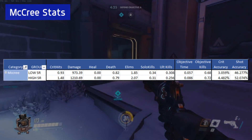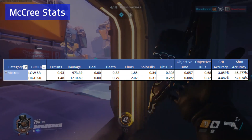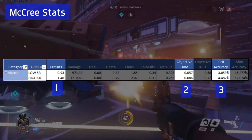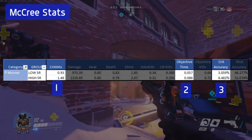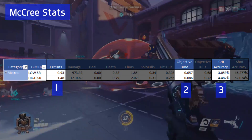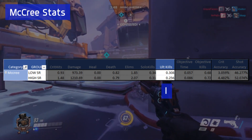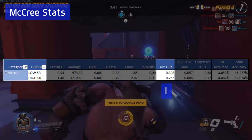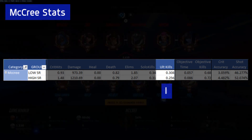Starting with McCree, here are the low-ranking and high-ranking SR players and their stats. The highest changes between low-ranking and high-ranking players are critical hits, objective time, and critical accuracy. Landing headshots is kind of to be expected of better players. What's interesting to note is that objective time talks about a fundamental strategy difference — higher-ranking players are spending more time on the objective. The biggest drop in stats was in Ultimate Kills, which drops the most out of any stat on this list. At higher SRs it is harder to land Ultimate Kills, so McCrees are focusing on the objective as opposed to trying to land crazy High Noons.